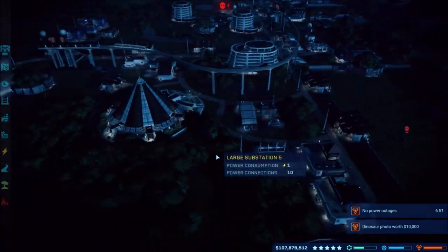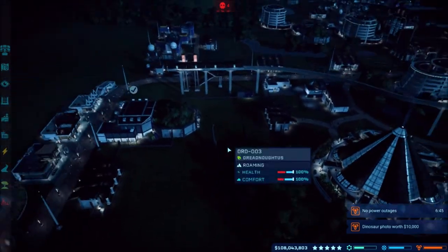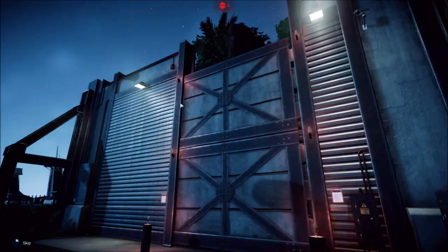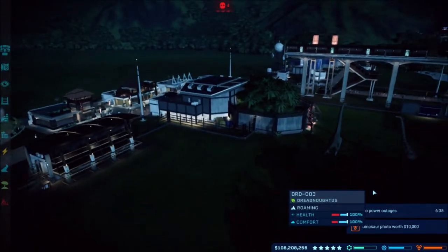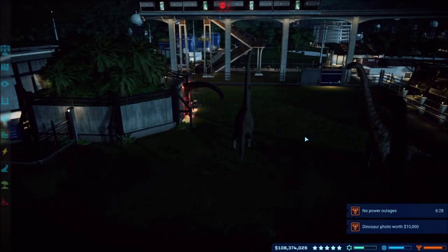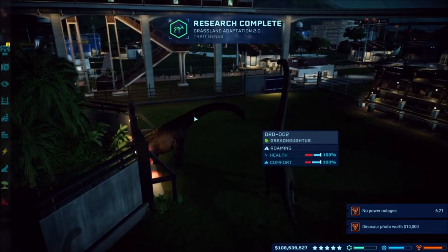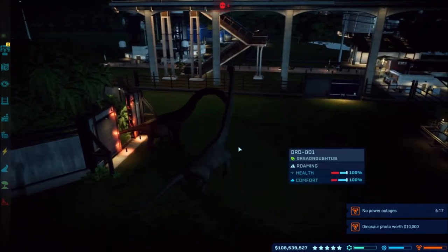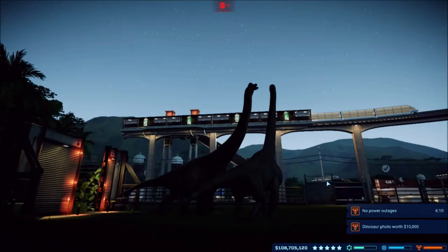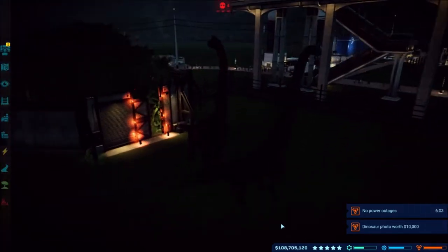We're going to stay here for now and move on to that in the next episode, where we unlock and show off the modified hybrid dinos. Let's go ahead and release the Brachiosaurus — it's starting to become daylight now so we can see their height differences. You can already tell even though it's leaned over — height-wise the Brachiosaurus is fatter, but they have about the same height. Actually, Brachiosaurus is taller in the back.